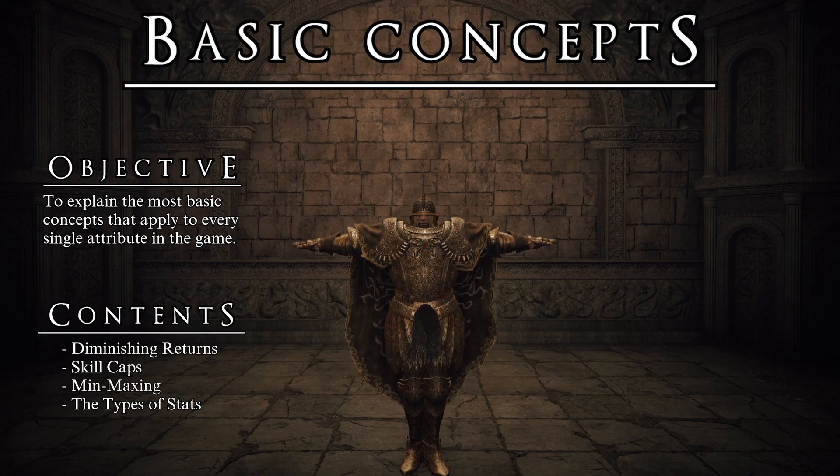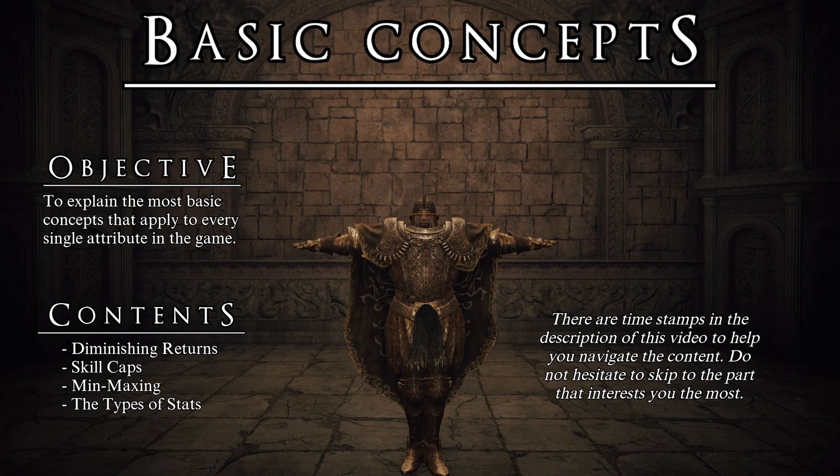We will be talking about the soft cap and the hard cap of skills, we will go over the concepts of min-maxing and diminishing returns, and we will establish the importance and difference between primary stats, secondary stats, and essential stats. I will be creating timestamps in the description to help you navigate the content. A lot of this information might be common knowledge, but Elden Ring has brought in many new players that might not be aware of these basic concepts. So for them, let's get started.